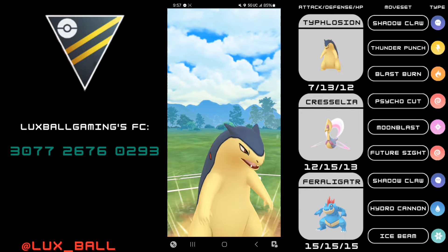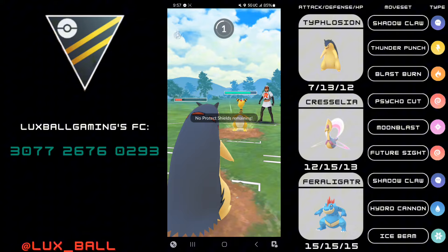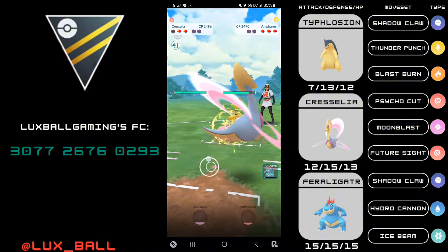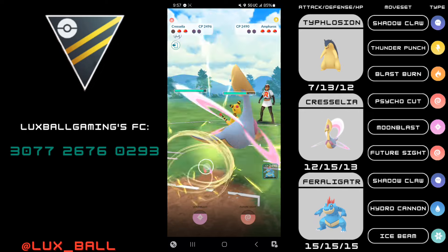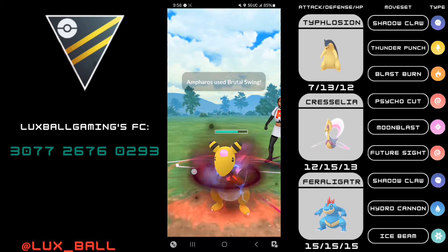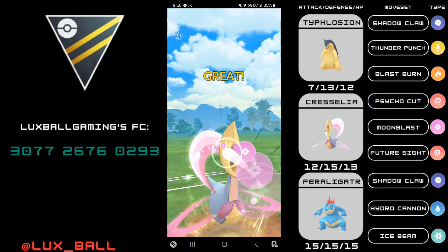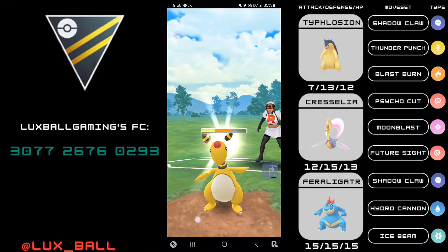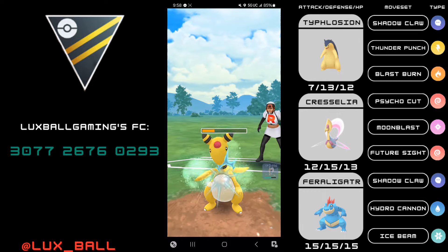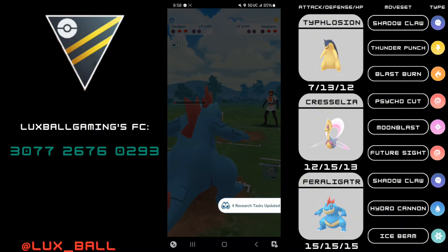Now I can Shadow Claw down the Walrein, the Giratina Altered, and have energy for the final Pokémon which is Ampharos. As long as I land a charge move with Cress I should win this game. Ampharos is in a struggling matchup since it's non-shadow — two Brutal Swings aren't going to knock it out. I go for the Moonblast and now it's in Hydro Cannon range. I snipe with Hydro Cannon which takes out Ampharos, and I'm going to just Shadow Claw the rest of this team down.